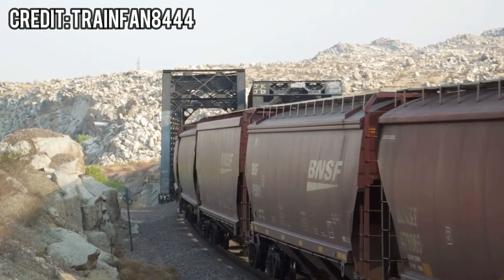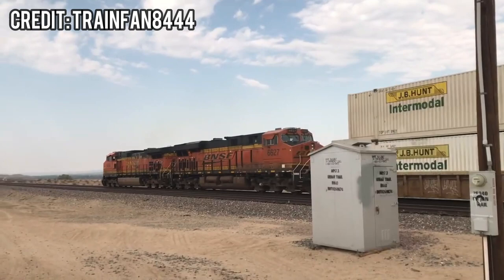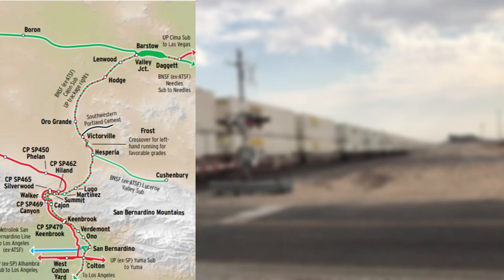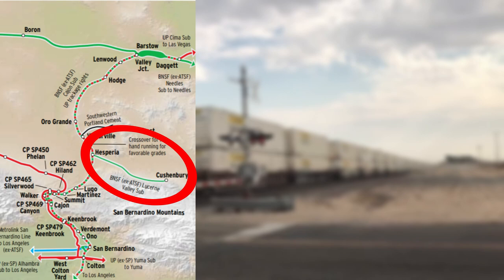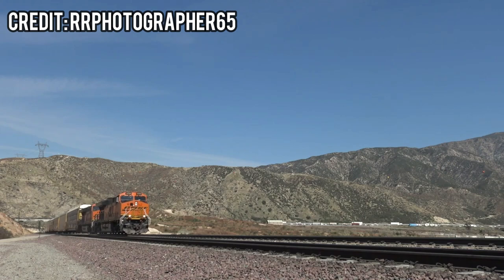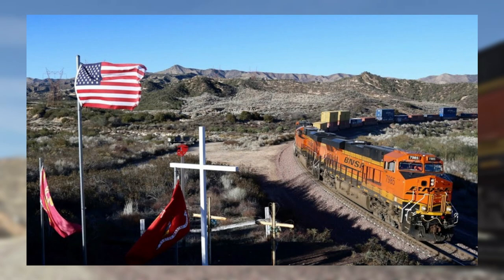Once trains reach Victorville, the Southwest Chief makes its second stop. After going through the crossover at Frost, gradients become a lot steeper, rising up as high as 1.6%. Trains pass through the small town of Hesperia, where there is a small branch lane only accessible by northbound trains — the BNSF Lucerne Valley Subdivision — a 32-mile branch line serving the town of Cushenbury. Trains then reach the summit of Cajon Pass, reaching an astounding 4,000 feet above sea level. From here, players face the ultimate challenge of going down one of the steepest gradients in Train Sim World at a whopping 3% on Main 3. Various trains have derailed on this track in the late 80s and 90s, and a memorial for a 1996 derailment is located along this gradient.